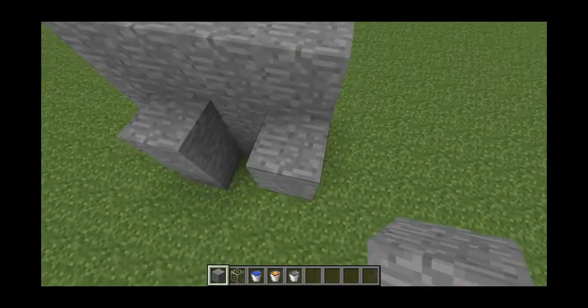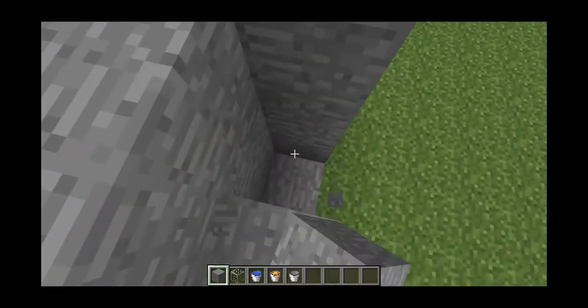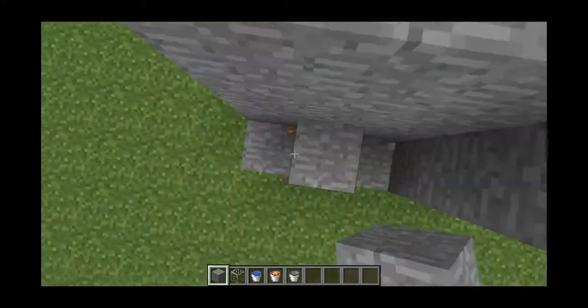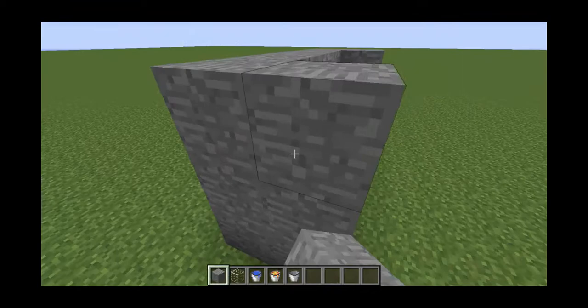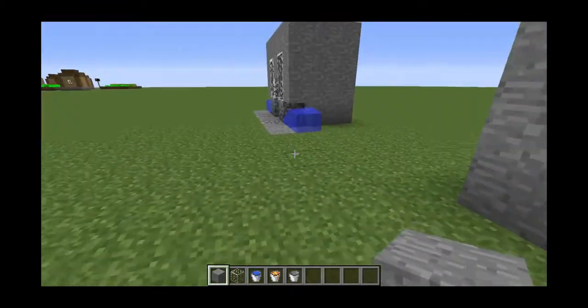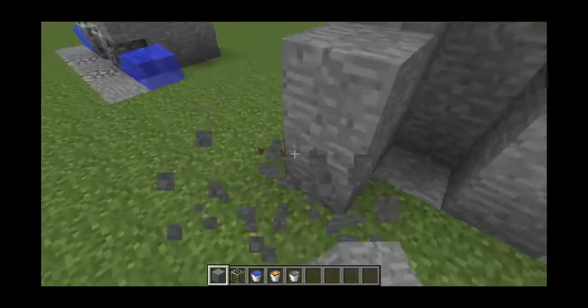Okay, and then you want to make it kind of a room. You don't have to place — you don't have to break the blocks there. You can leave them as grass or whatever block it is. You don't have to use stone at all; you can use any block of your choice.